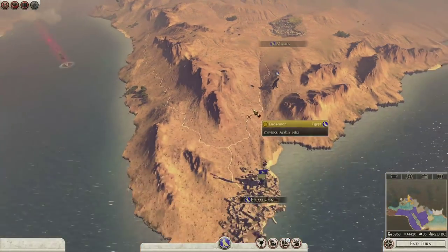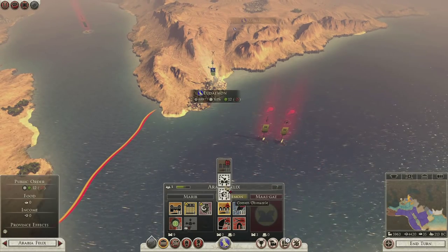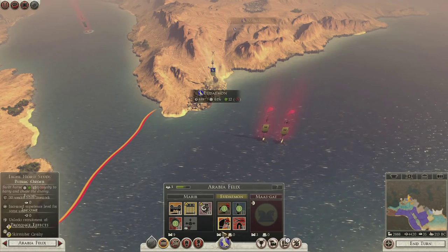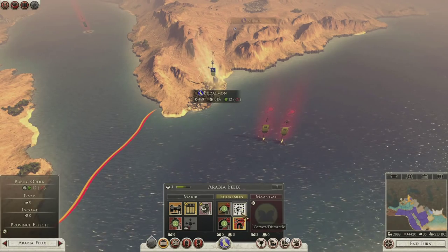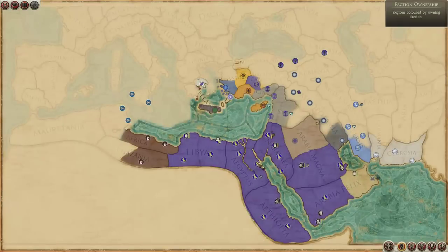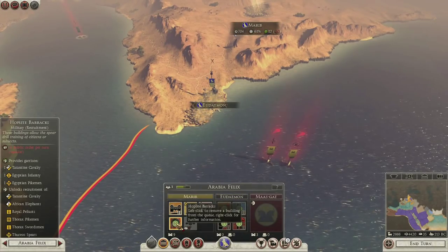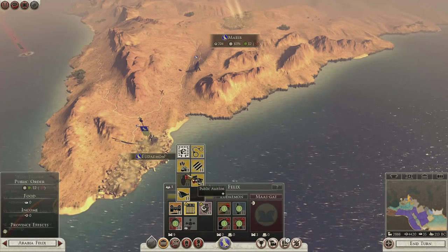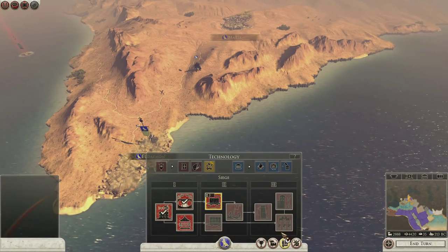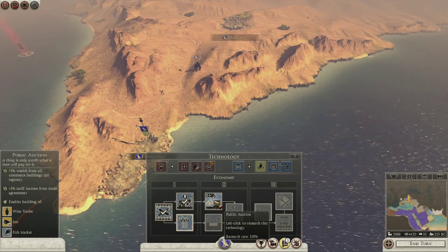That army's moved. We've got some guys off the coast at the moment so we can't quite deal with this yet. We'll spend our money flipping these over though. Let's have a great harbour. Because this is fairly out of the way we do not need a lot of military buildings down here — we'll be sticking with one in Marib. I'd probably like to get a wine trader but we need to have the public auction research. Where was that? Public auction — there it is.